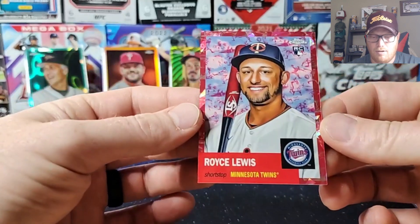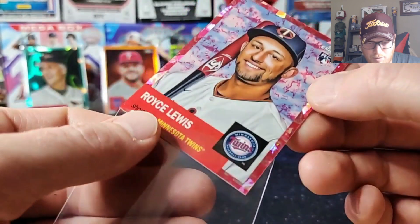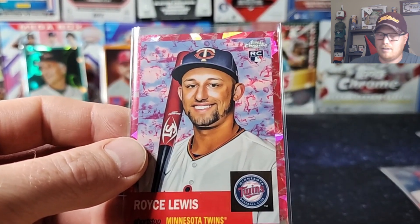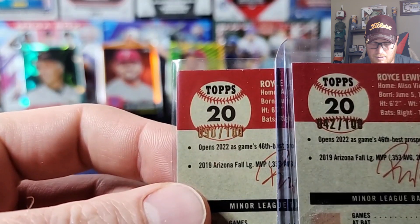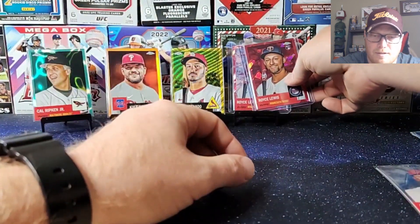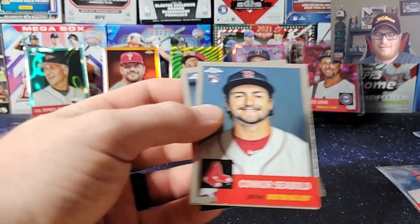It's gonna be — nope, not an auto. Another Royce Lewis! Another Royce Lewis — in my first one this one's also out of a hundred. It's got the ball players all over it, it's like a pink sapphire. Oops, smacked the old microphone there. In the first box I had the red one, both out of a hundred — kind of funny. I'm alright with that, I'll take Royce Lewis cards. Guy just came back from injury and he's crushing the ball. I'm hoping that would have been a Royce Lewis auto — that would have been pretty sick. The Topps must have known I was a Twins fan.